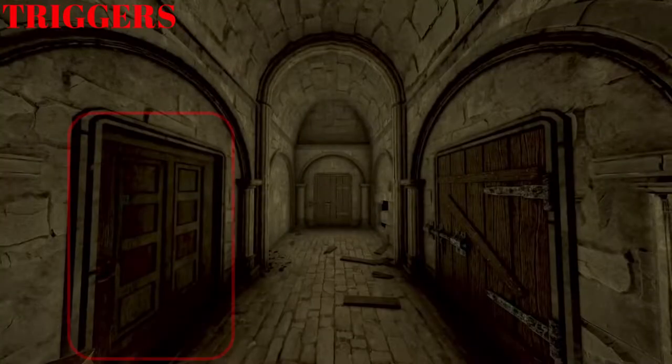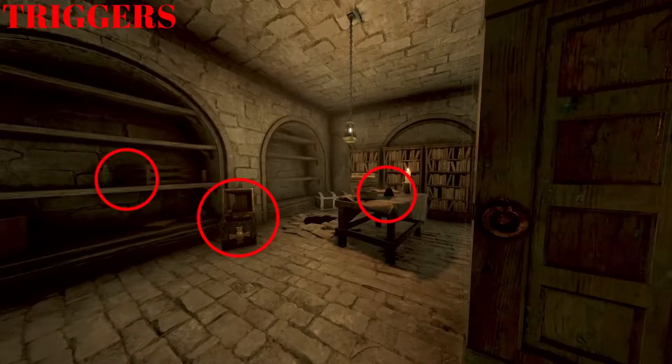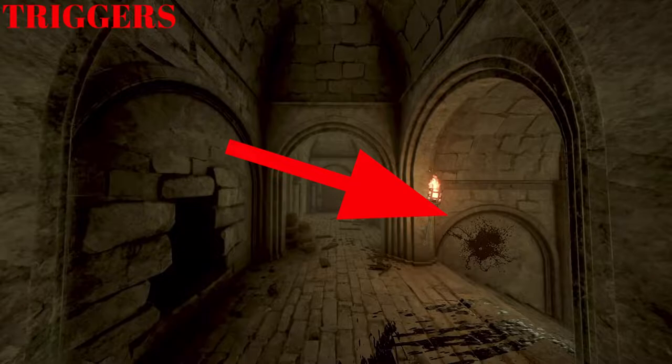Leaving the room and continuing straight along the corridor, on our left there is another room. In here there are three spawns: one on the bookcase, one on the floor, and one on the table. Back out through the door, another staircase on our right taking us down.